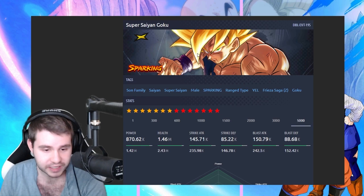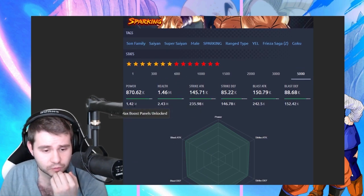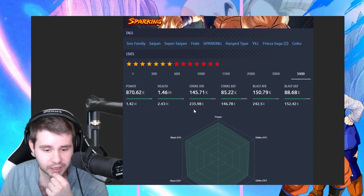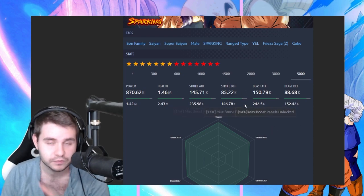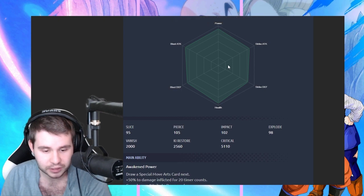We have Super Saiyan Goku, he's a yellow, as we previously said in another video. Once again we got an average type of health, and then we got for strike damage he's 235. For blast he's 242. We got defense at 146 and then 152. So he's a little bit less tanky than the other one, at least from the stats alone, and in terms of damage he's a little bit lower as well.